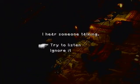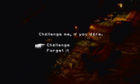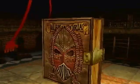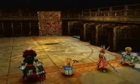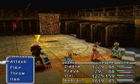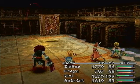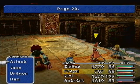Let's talk to this book. I hear someone talking - let's try and listen to it. 'Challenge me if you dare.' Sounds like a perfect idea. By the way, you could fight this boss back when we were escaping from Alexandria, which was back in Disc 2, before we fought Zorn and Thorn, when there was a time limit going on. It's a giant book.